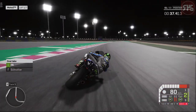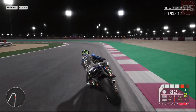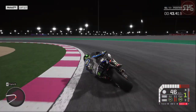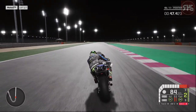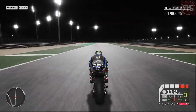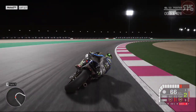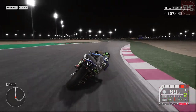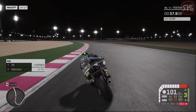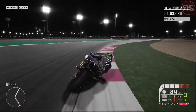Schrotter is back up the inside, but we've got a better exit so back into the lead we go. Through the right-hand kink. He's gone through again — is he in a bit too hot? Can we sneak back through? Yes we can. Sorry Schrotter, but if you're going a bit too wide, I am going to come back through. I said I thought I could pull away — and we already are. We could be starting off our Moto2 season with a great, great victory.